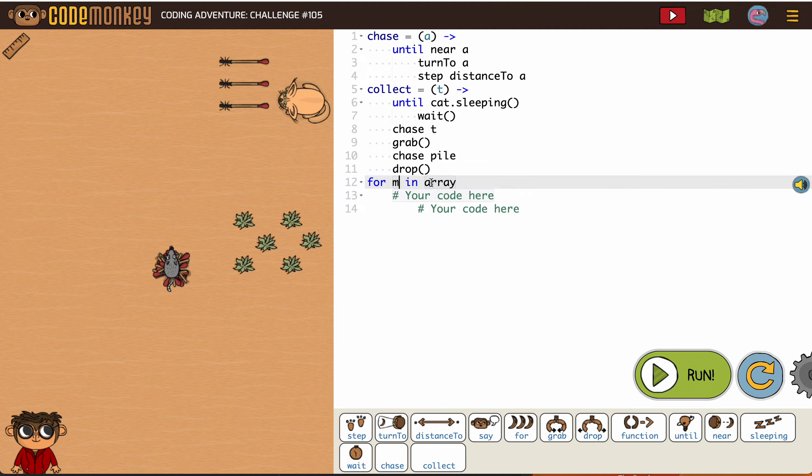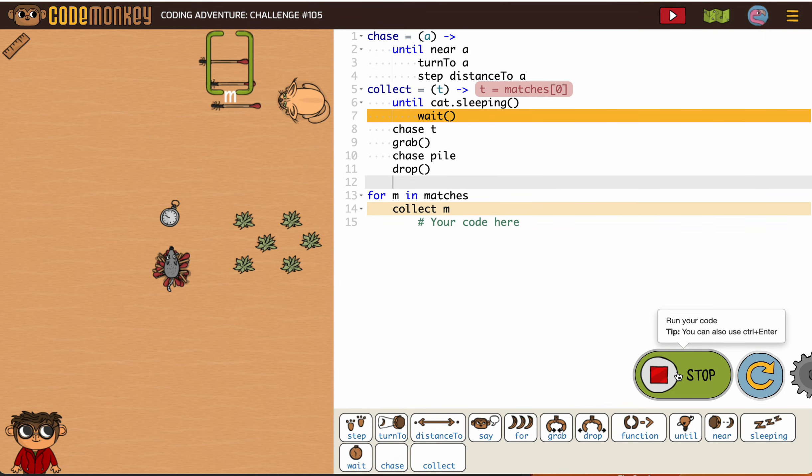Then finally after all of those are done, now we're ready to write our code, which is: for m in matches, collect. Those are our two functions up top, and down here is the main code.